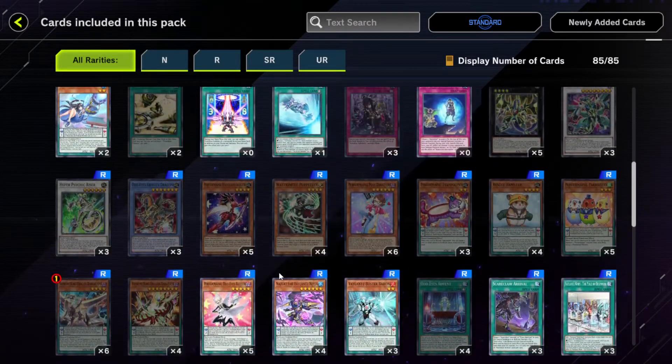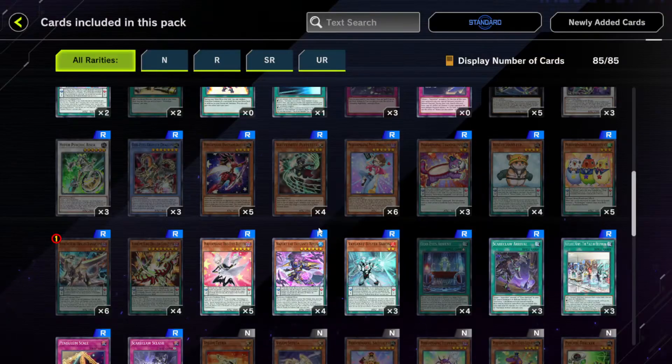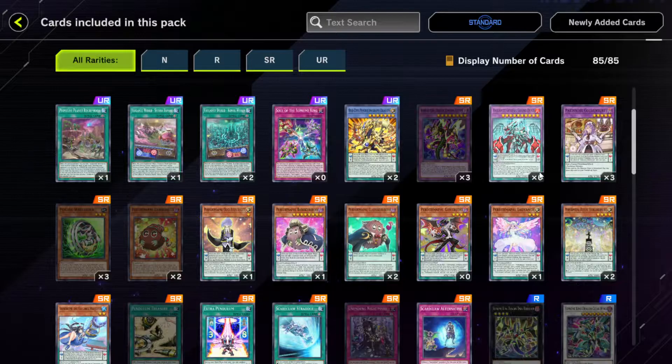Odd-Eyes Butler is new. It has a Battlestep Pendulum effect. This can special summon itself, so that card's probably playable — probably good in some way, shape, or form.